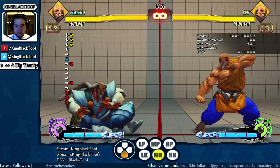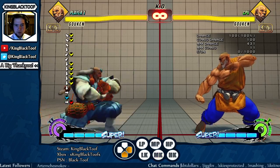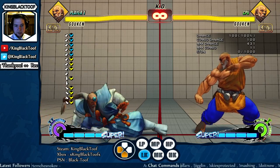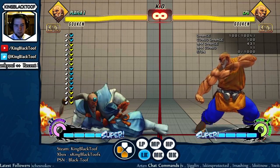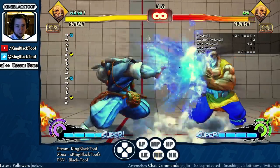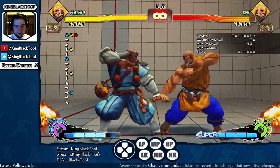He's also got a crouching medium kick. If you hold down-forward you get the normal one; hold down or down-back and you just get this. That's a light kick and that's a medium kick — it feels slower, and I'm not sure what you can do with it or what it's there for.